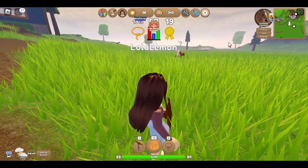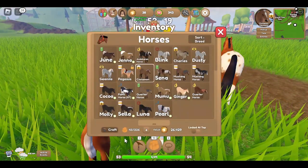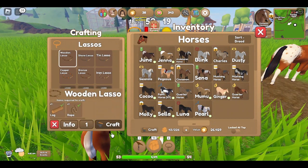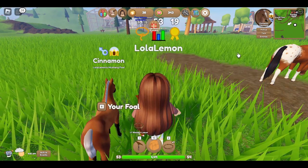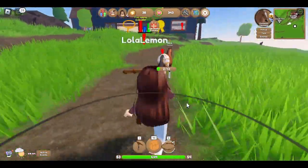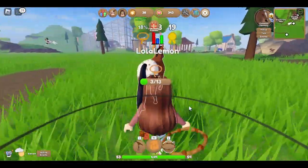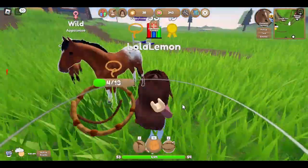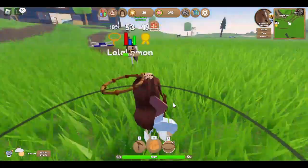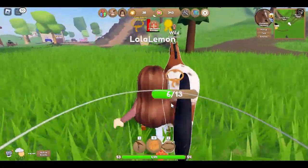I need to make myself a lasso. Okay, I'll craft this one. This is actually so cute - I could breed this one with another one. I think I mostly have stallions and not mares, so usually when I see a mare I want to get it.